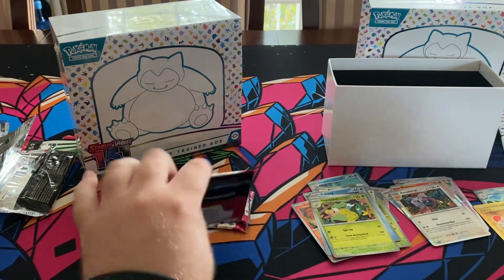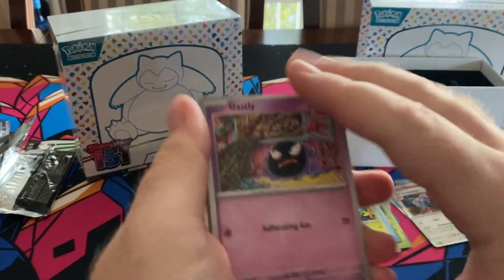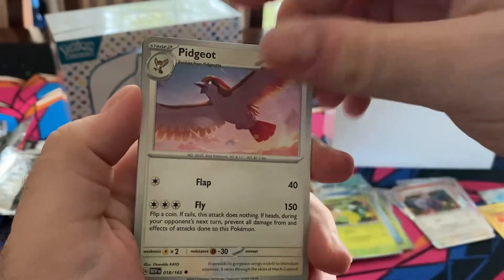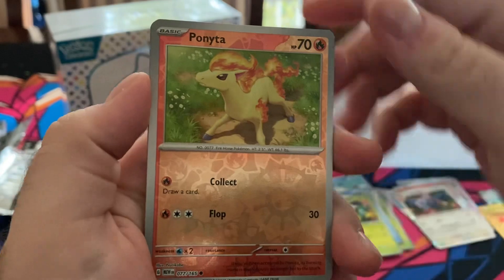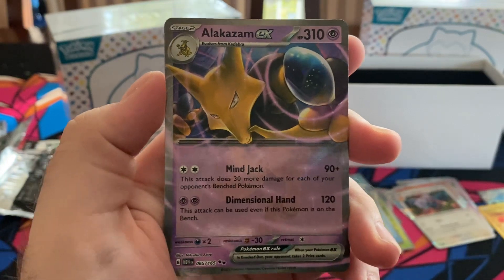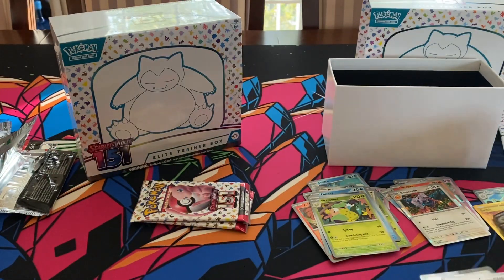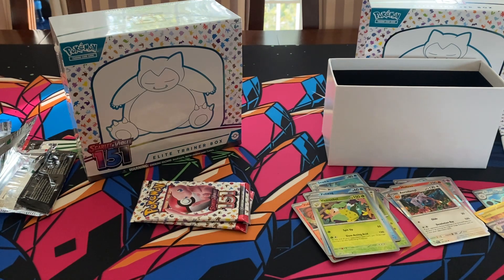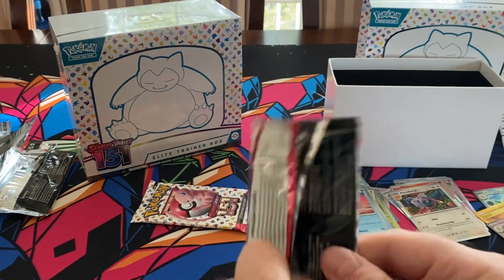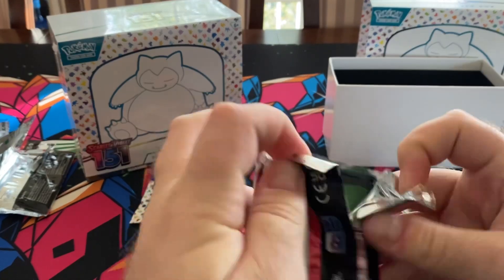Three packs left — let's see what we got. That's what I'm talking about, that's a good rip right there! Ghastly, Paras, Tauros, Krabby, Pidgeot, Cloyster, Butterfree, Ponyta, Squirtle — and Alakazam EX with the spoons! That gets mine jacked up right now, that's awesome, that's a nice hit. Some cool hits — pretty cool box. I think we got enough juice for one more ETB, let's see how it goes.